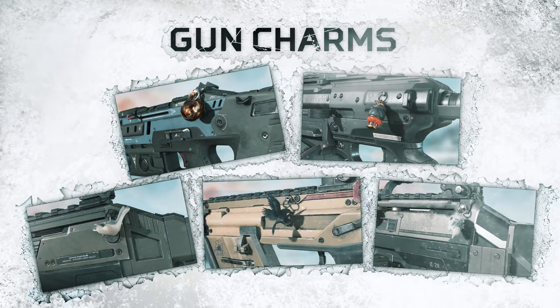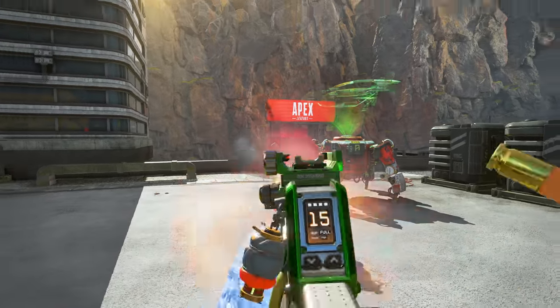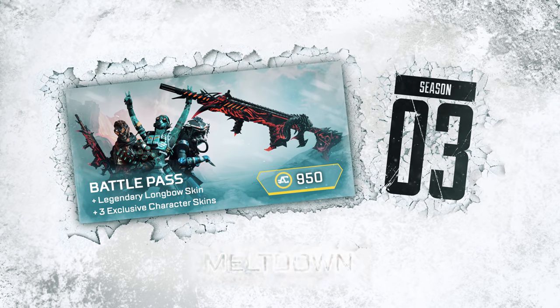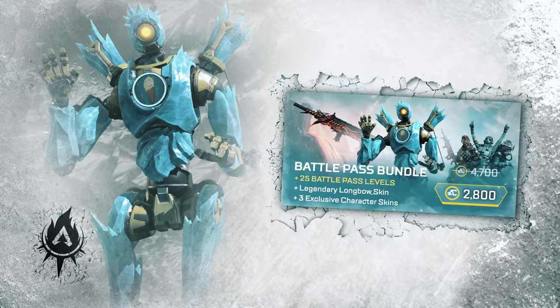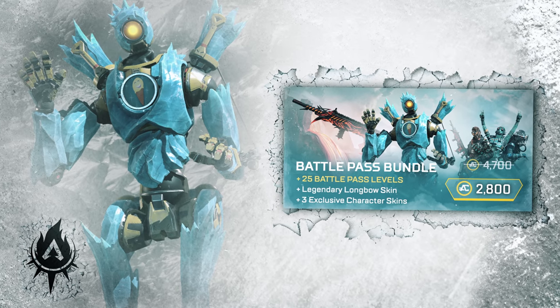Combine all of that with the first-ever series of gun charms to give your favorite weapon a little extra love. The Season 3 Battle Pass is available right now in-game for just 950 Apex Coins.